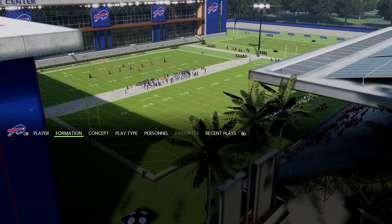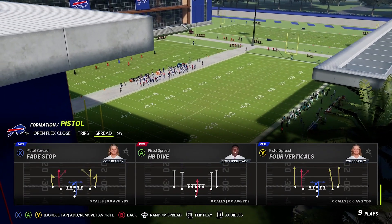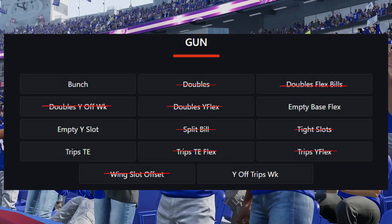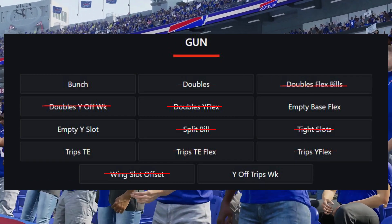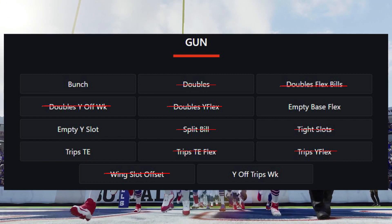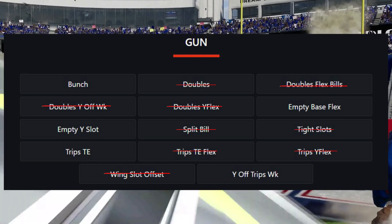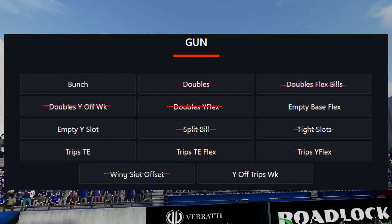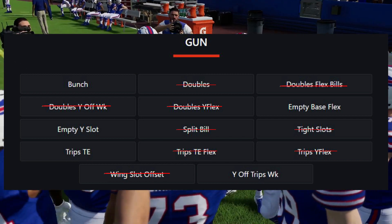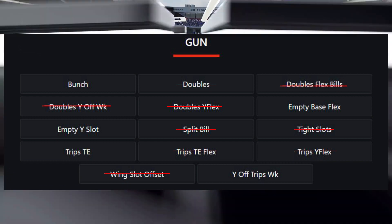Each of these pistol formations has some unique plays that can add a fun element to your offense. Now the biggest overhaul for the Bills playbook is going to come from the gun formations — what you've known from the past is not going to be what you see in Madden 22. They removed a bunch of formations including Doubles, Doubles Flex Bills, Doubles Y Off Weak, Doubles Y Flex, Split Bill Tight Slots, Trips Tight End Flex, Trips Y Flex, and Wing Slot Offset.